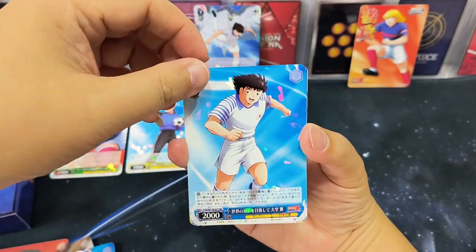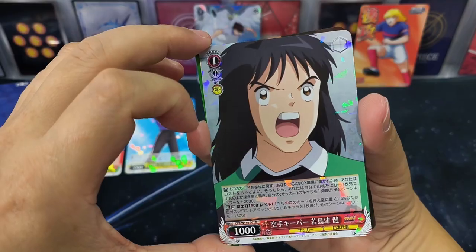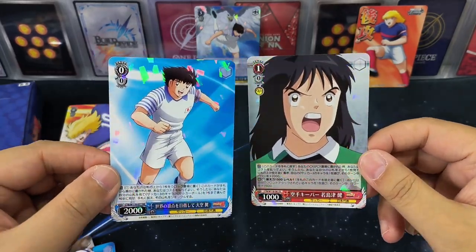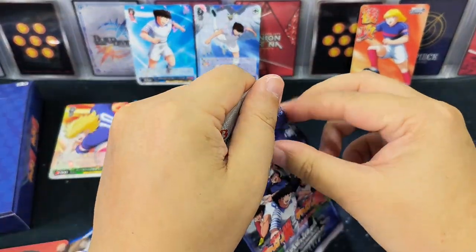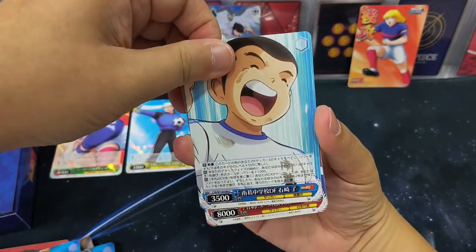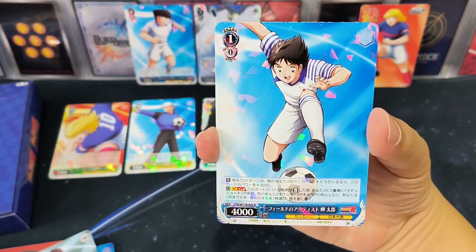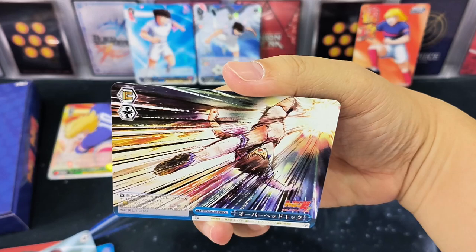Another RR card — another Captain Tsubasa! And another CR card. Looking at the RR card and R card, the RR card foil is more reflective compared to the R card. Every last card in a pack will be a CR card, and it's more focused on the action on the field.